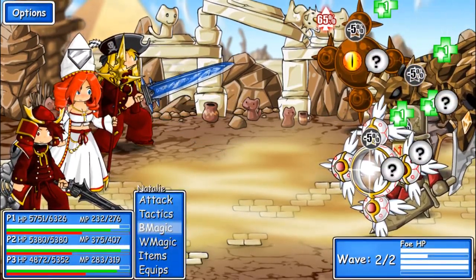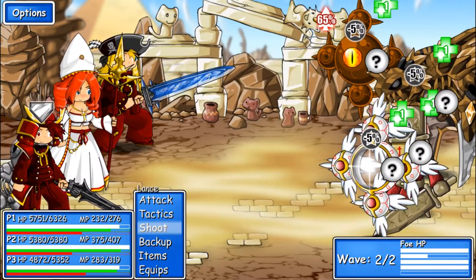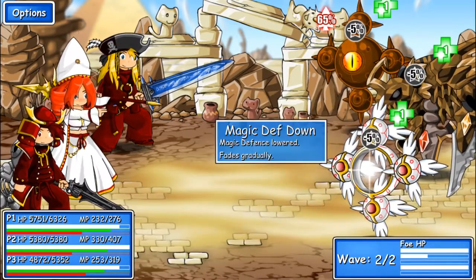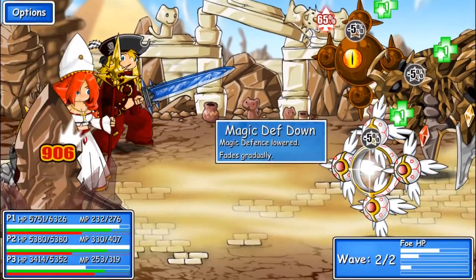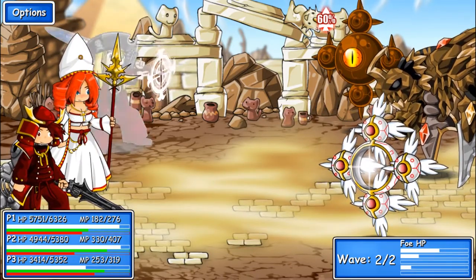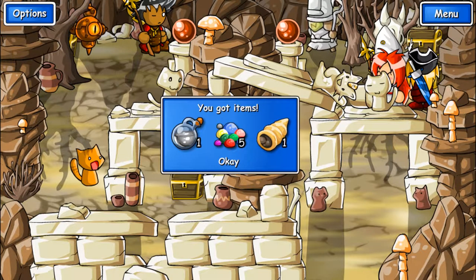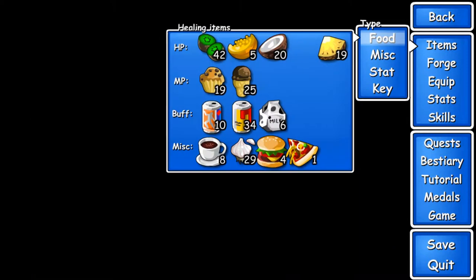Earth Elemental — you're weak to dark, water, ice, and bomb. Typically bomb's just the best way to go with most things. These guys aren't dealing much damage to me right now. Go in there. It hurt me a tiny bit, but it does not matter. I got some good items there, so I'd like to use them.